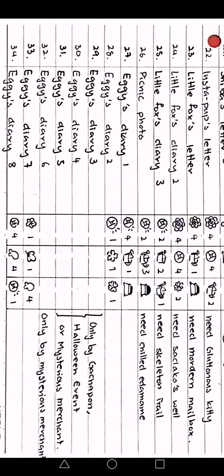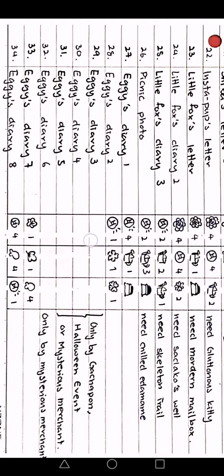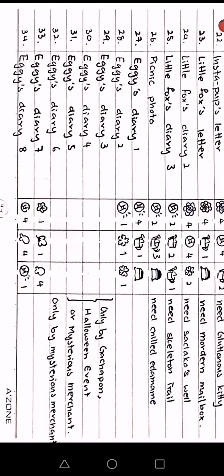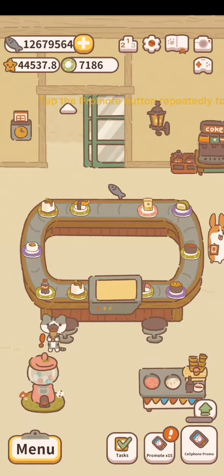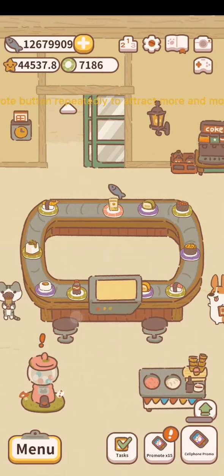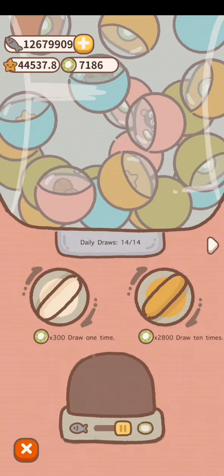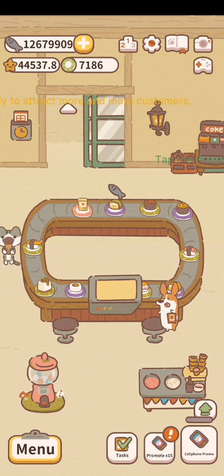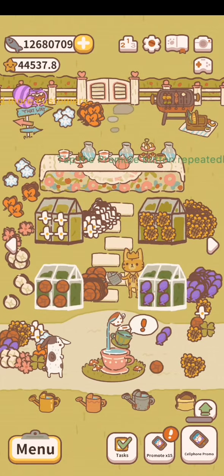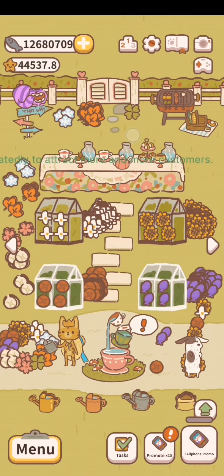I want to highlight that Eggy Diary letters 3 to 6 you cannot get from the hatchery — you can only get them from the gachapun. Let me show you what the gachapun is. This machine lets you get one draw every day for free. You can see I got a flower there and it pops up in my garden — that's great.